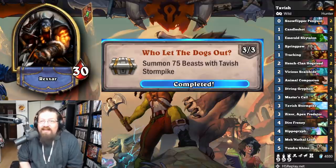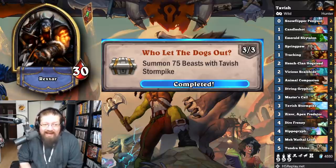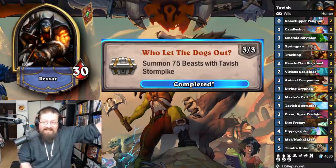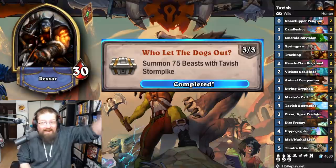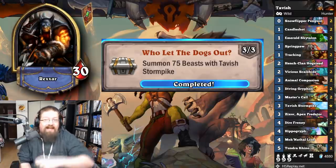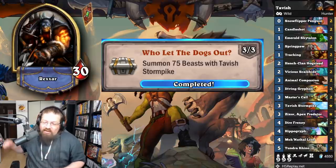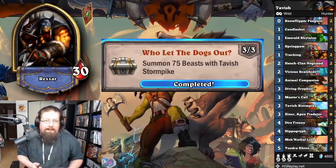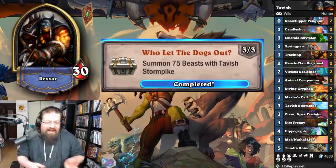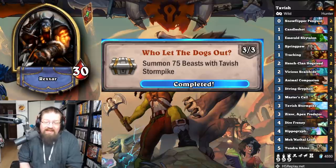'Who Let the Dogs Out' — summon 75 beasts with Tavish Stormpike. This is just a gradual one. I built this deck in wild with beasts from zero to five mana, every single one with either rush or charge. The idea is to get Tundra Rhino, then chain down to zero and do it again. You can also Dire Frenzy to reconnect the chain. It takes some time but is actually pretty fun; the deck itself just doesn't really win, but it'll accomplish the goal.